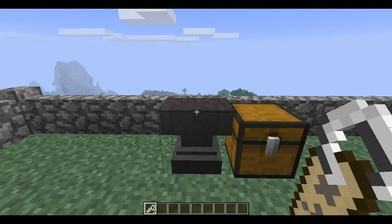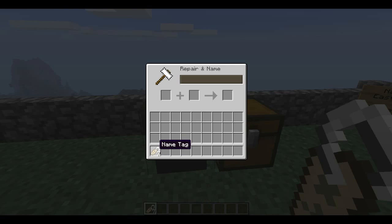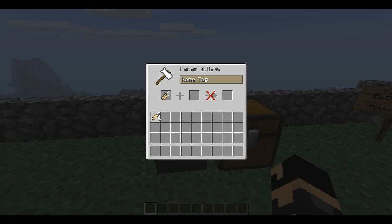You need an anvil to give a name tag a name, so we put one name tag in the anvil like that, and then we can name it up here. Let's call it 'Dinnerbone' — it has an enchantment cost of five, so you need to be level five to use it. It's not much, just a little bit to promote getting levels.